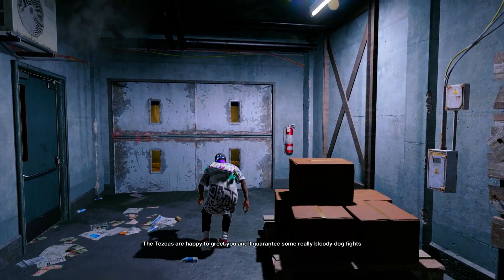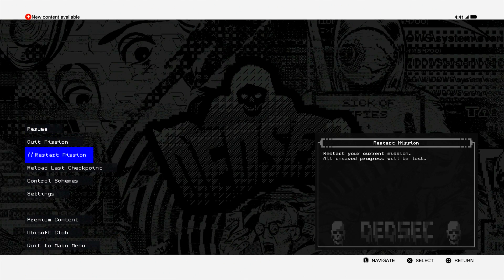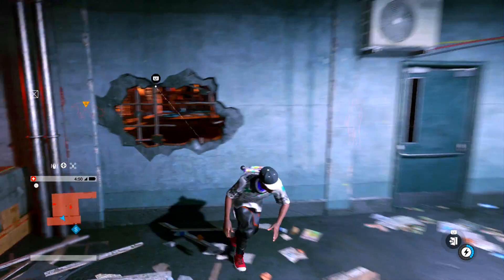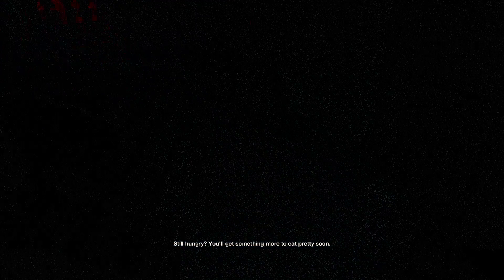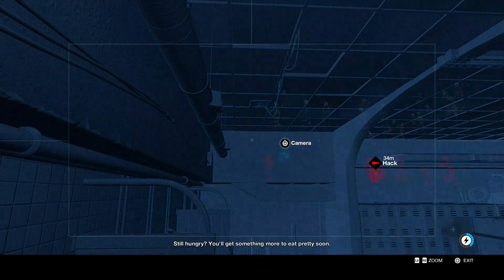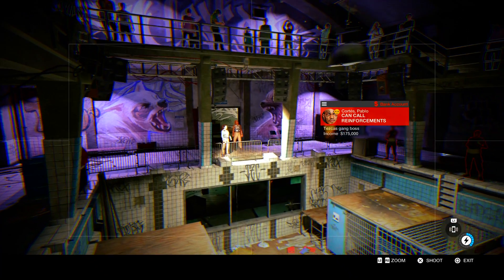Now here's the trick: go down to your menu, go to game settings, and reload the last session. Just reload the last session and keep doing it over and over. Sometimes he gives you nineteen thousand, sometimes eighteen thousand.